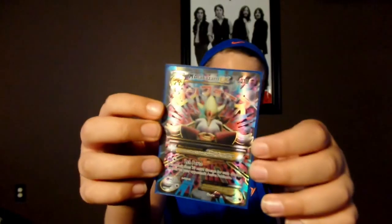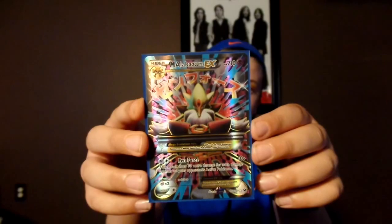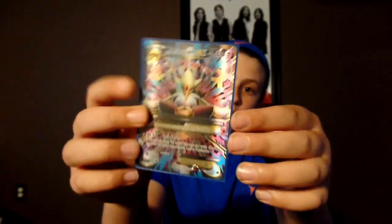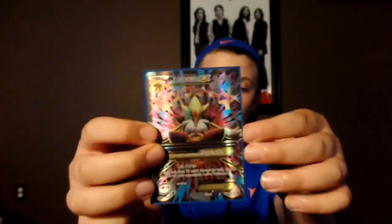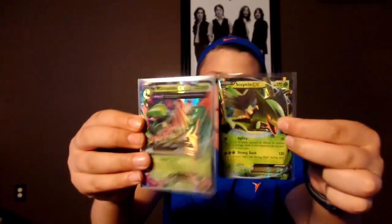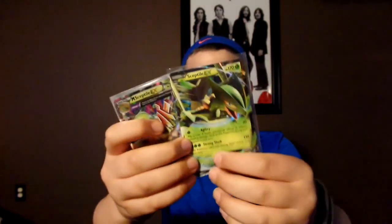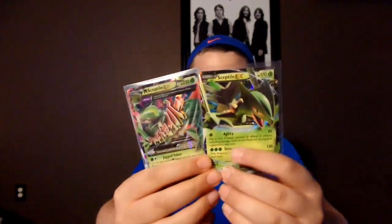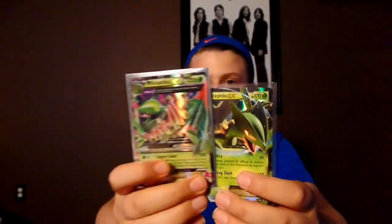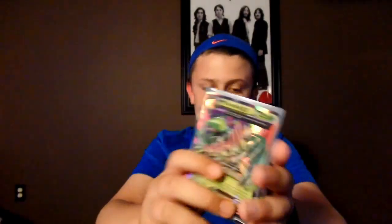Next we have a Full Art Mega Alakazam EX, which I pulled from a Fates Collide pack. I was so excited — the Fates Collide set had just been released. Next we have Sceptile EX and Mega Sceptile EX. These two obviously go together because they Mega Evolve. I got Sceptile EX from a tin as the promo card, and Mega Sceptile EX from a Break Evolution box — very happy to see it in my Ancient Origins pack.